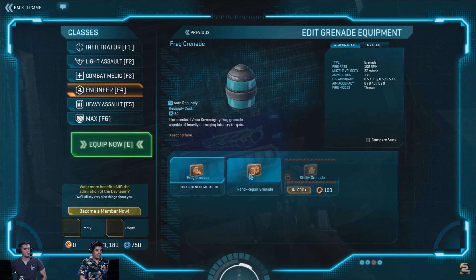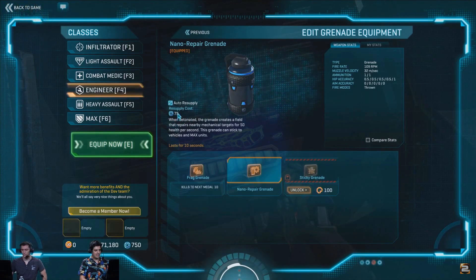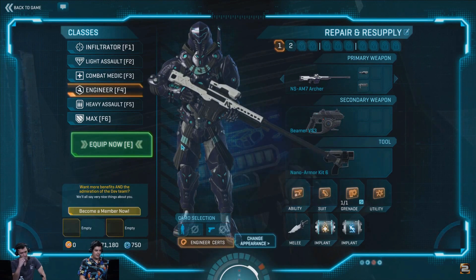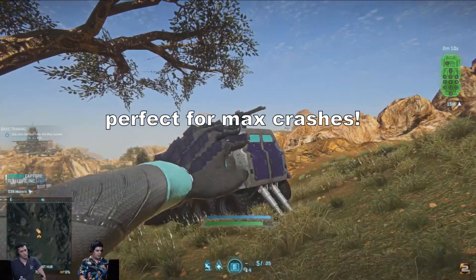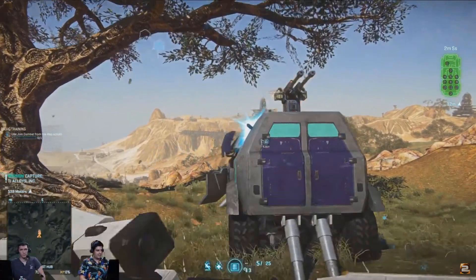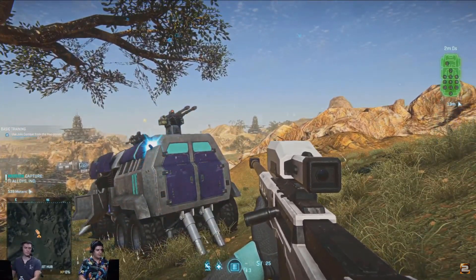Next up was the nanite repair grenade. It costs 200 certs to obtain. Once thrown, it takes 3 seconds to activate and repairs MAXes and vehicles for 10 seconds. This grenade actually sticks to the target you wish to repair, so not only can it be used to repair from afar, you could also throw it onto your vehicle or friendly MAX suit, technically pre-buffing them if you know they are about to take damage — similar to injecting a restore kit before entering a room.